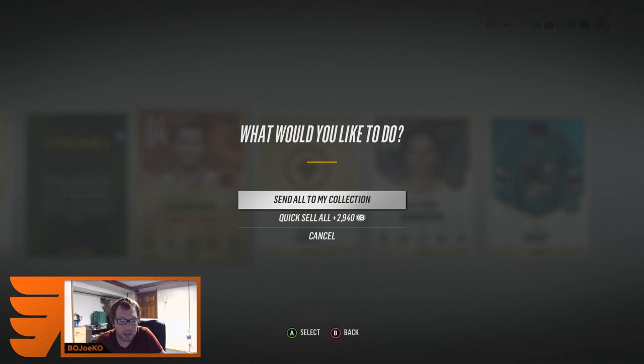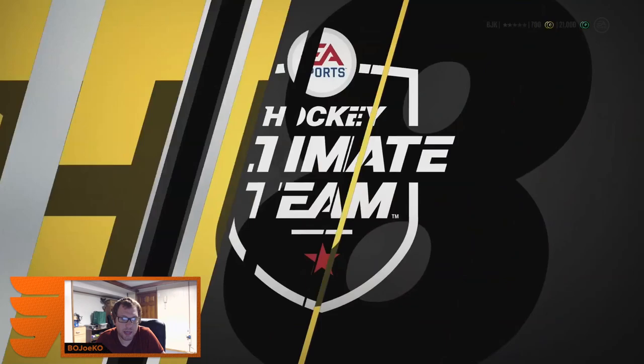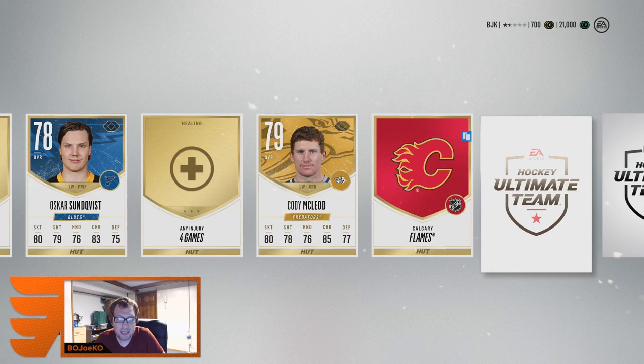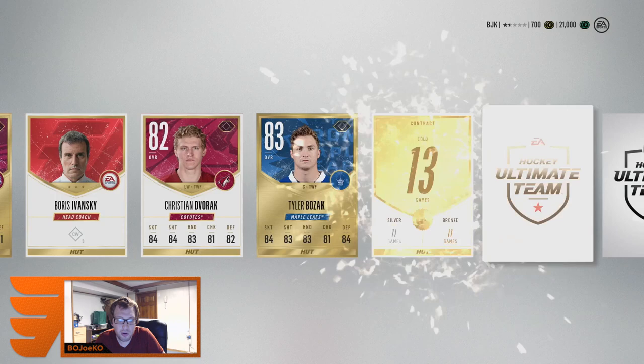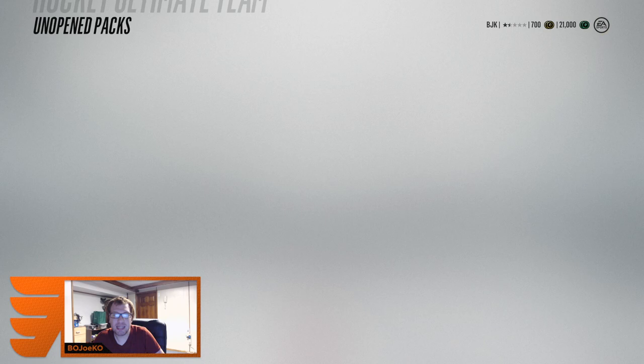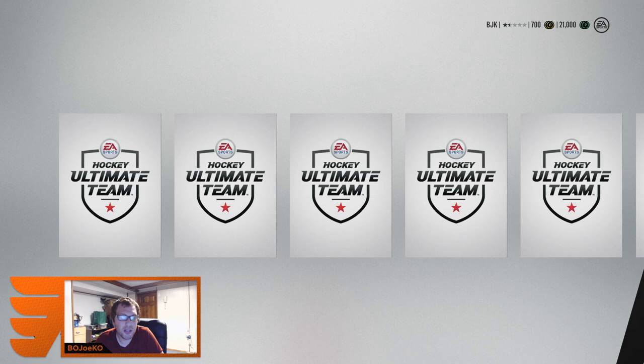We're looking for something big here — we want at least like an 86 or an 87. JT Miller, I already have him so I'm not sure what I'm gonna do with that. Evan Rodriguez, Colin Wilson, Tyler Ballsack, and a Stars of the Month collectible. Our last gold plus pack before we move into those 100th anniversary packs.